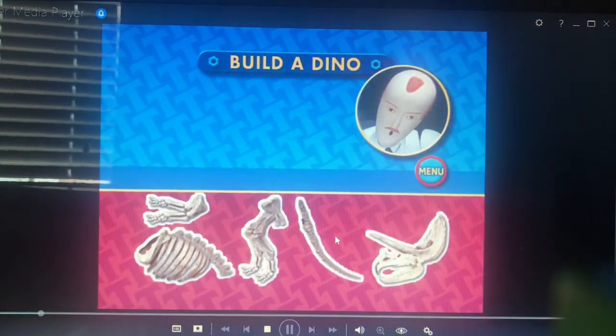Welcome to the Build-A-Dino Game. I am the dinosaur expert and I was called in when Oliver found some dinosaur bones. Can you be really useful and help me assemble the bones that Oliver found? Listen to the question and decide which bone is the correct one for each step in building the dinosaur skeleton. Use your arrows on your controller to pick a bone. When you think that you have chosen the correct bone, press the enter button. Good luck!